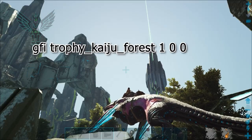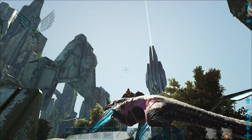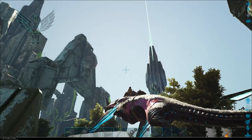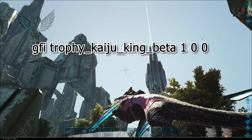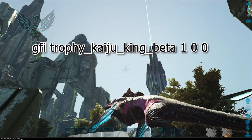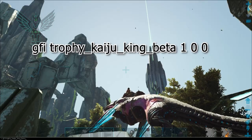Now if you want to do the alpha King Titan, in that situation you would need the beta trophy. So it starts out the same, but instead of putting 'ice', 'desert', or 'forest', you're gonna type in 'king', then underscore, and then here is where you put 'beta' if you're gonna do alpha — because that's what you need — or you can type in 'gamma' if you're gonna do beta.